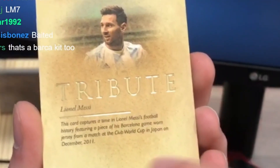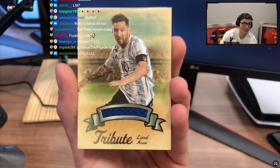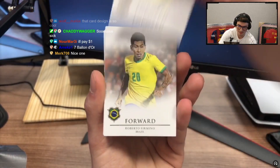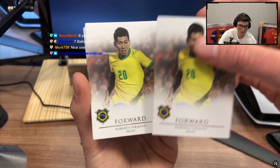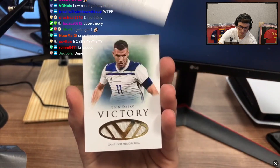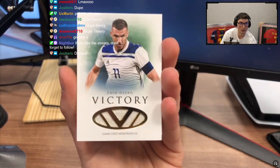This card captures the time in Lionel Messi's football career featuring a piece of his Barcelona game-worn jersey from a match at the Club World Cup in Japan in 2011. Chat, that is awesome bro! Wait what? No way — surely 19 to 20. Wow. Checko — let's get this thing freaking next day air over to Kurt.